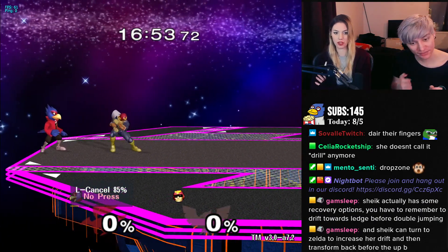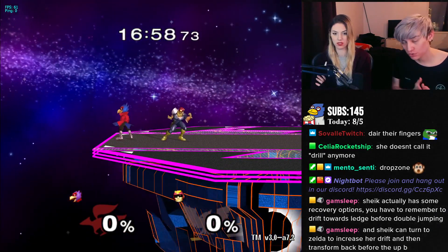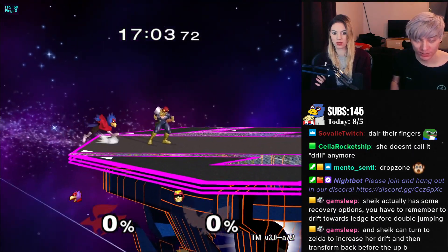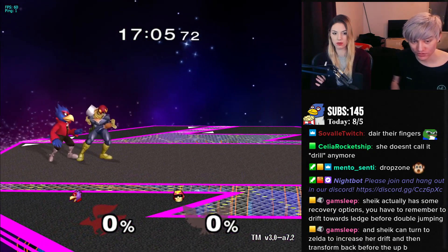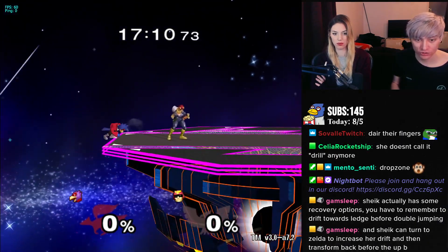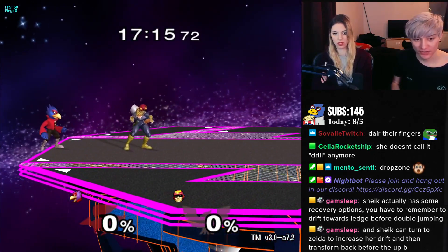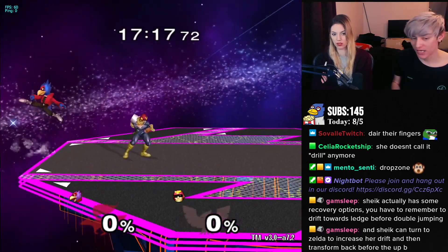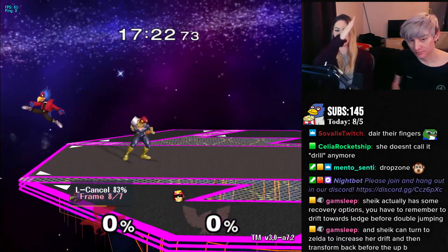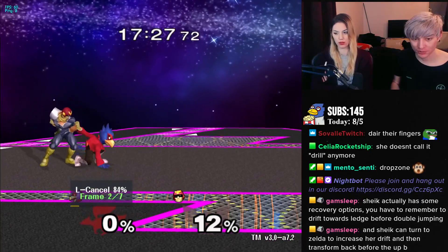I want to short hop to it. This will depend, but generally a good go-to with Falco is to go to the edge. If you have time — like you hit him off very far — you can roll to the edge. This will turn you backwards. See how you turn now? This will set up for back air. You can also down air, and the down air will still hit even though you're facing the wrong way.